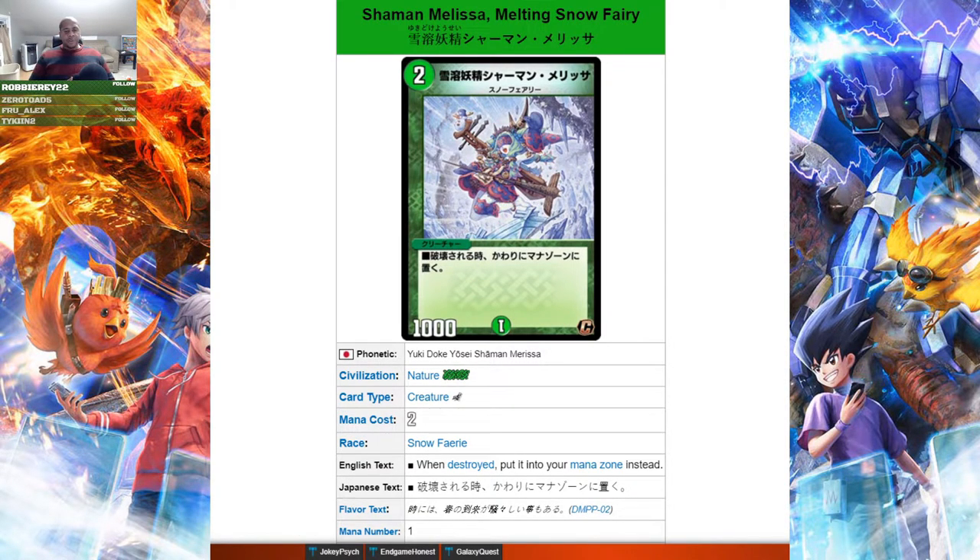Then we have Shaman Melissa, Melting Snow Fairy — a two mana snow fairy. When destroyed, put it into your mana zone instead. This is very good in aggressive decks just to have something that benefits when destroyed. It competes with Poisonous Mushroom, which is also two mana and lets you put a card from your hand into the mana zone when it comes into play. However, Shaman Melissa doesn't cost you an additional card from your hand like Mushroom does. You can also combine it with Dark Soul Creation — nuke it, draw three cards, and accelerate up to five mana.